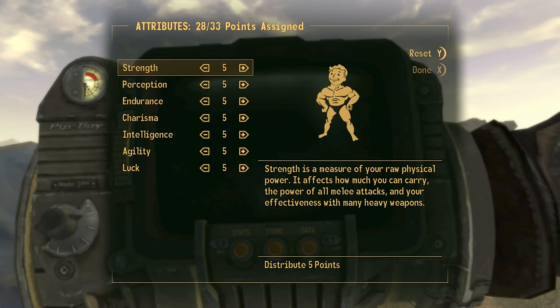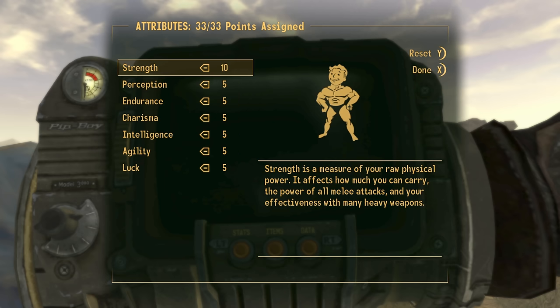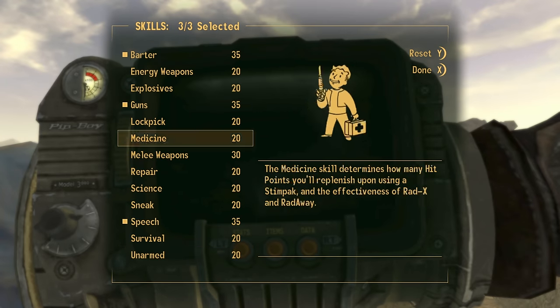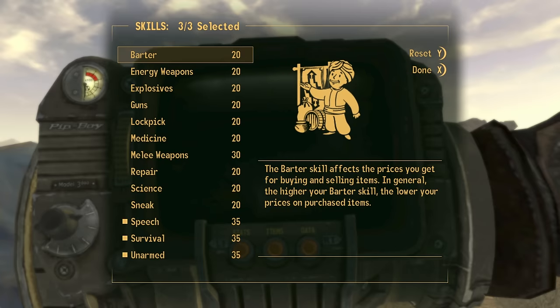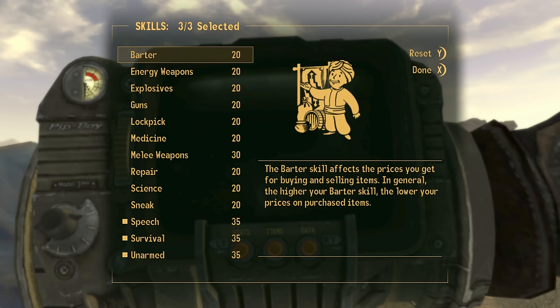Each time we rebuild, the Pip-Boy will move slightly down. We are now on the select your SPECIAL points screen — just go ahead and select any, it doesn't matter. On the skills page, just set the bottom three so you can keep track of the top numbers. Notice all the top numbers are 20, 20, 20, some are 30, and so on — keep track of these numbers.